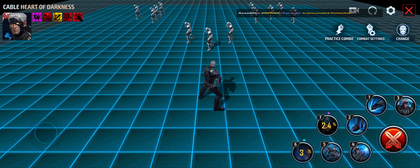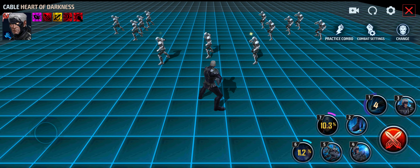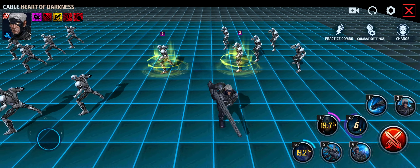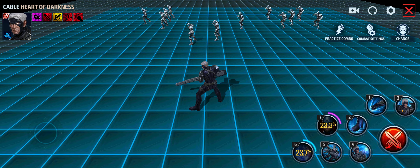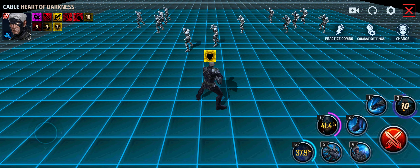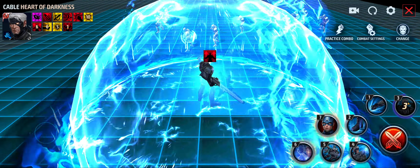His first skill, Stun Punch — you're not really going to be rotating through that much. His second skill is basically the same but looks good — love Cable with his BFG. His third skill is Magnetic Force Field, which looks really good. It lasts long enough, gives you accumulation, has his recovery effect on it, and the recovery happens right at the beginning — can't complain about that at all.